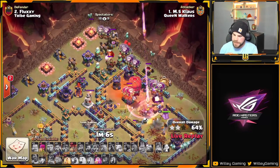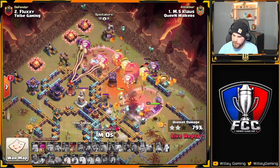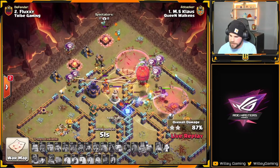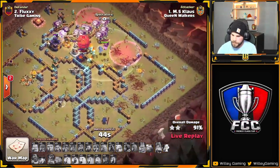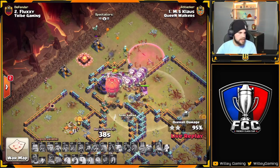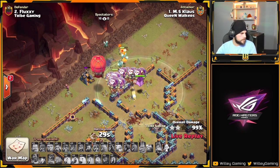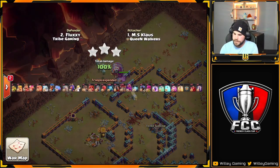More balloons in from the top side of the base. This is looking great — he's still got a heal spell to use, which could be handy through this defensive poison. He's able to shake off all that damage. Looks like the Queen went down on the left side, but I don't think it's going to matter. He's still got a bunch of balloons, the Stone Slammer, tons of cleanup. Klaus pulls off another triple for Queen Walkers with 38 seconds left. He's got it. Makes it look easy — we don't even get to see what's in the Stone Slammer.